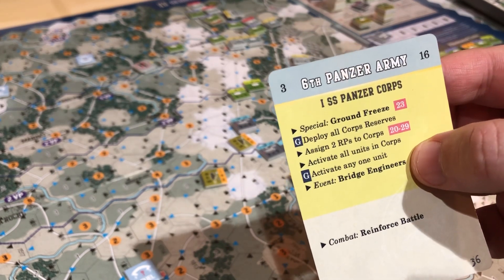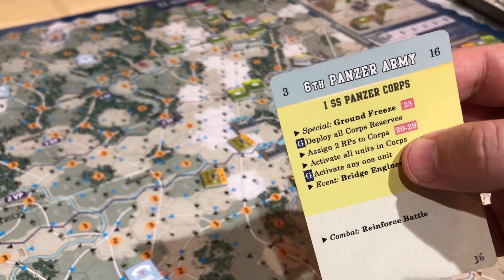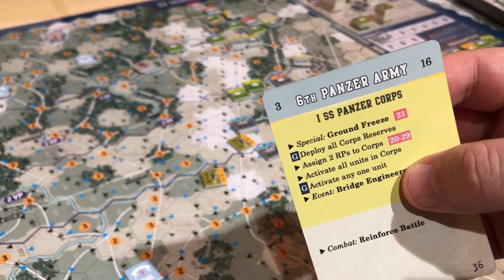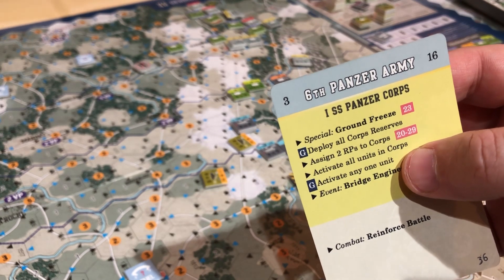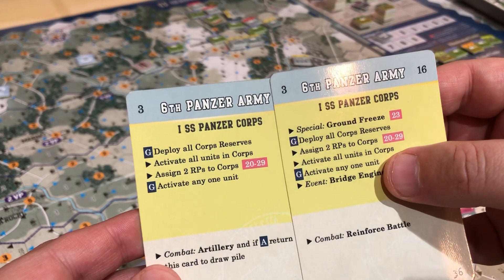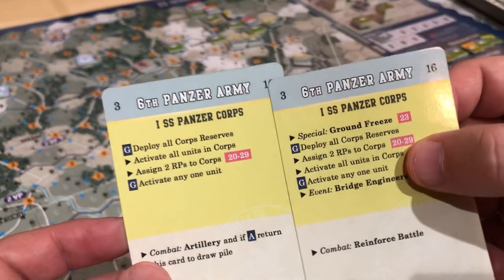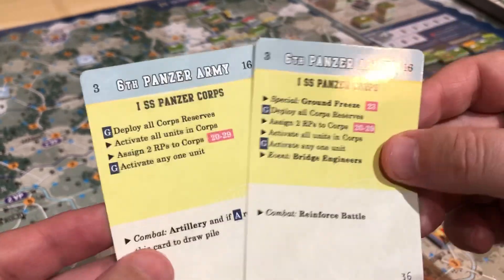It has the bridge engineers, which is also new. Counting the abilities: one, two, three, four, five, six versus four. So this just has two — the special and the event. I don't think it matters. We're going to play them both. One to deploy the reserves, and then the other one to actually activate them. And since this is three out of my four points, the impulse does not end. So I'm going to basically get to do both commands this impulse.